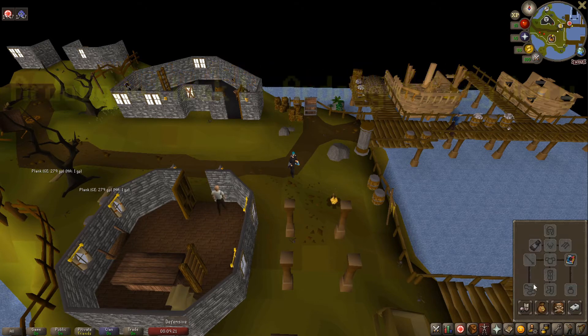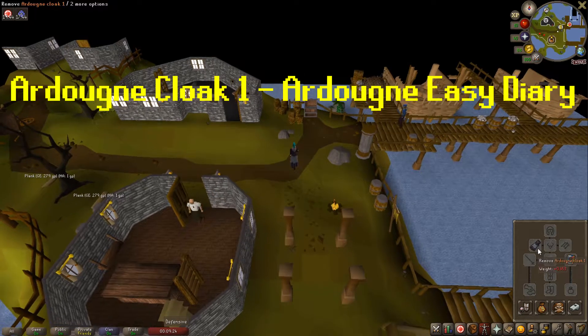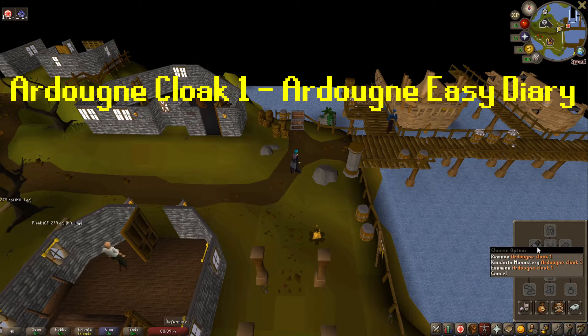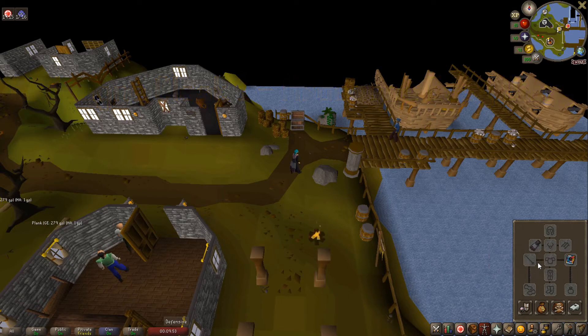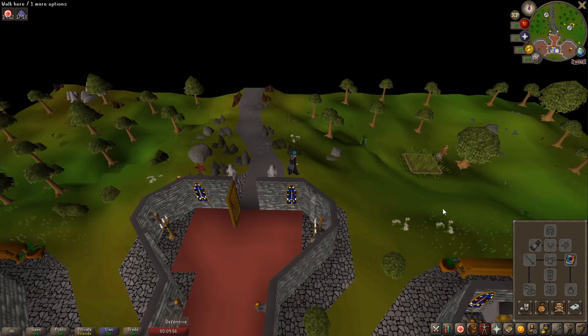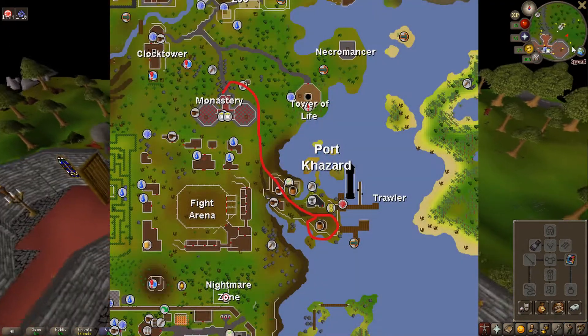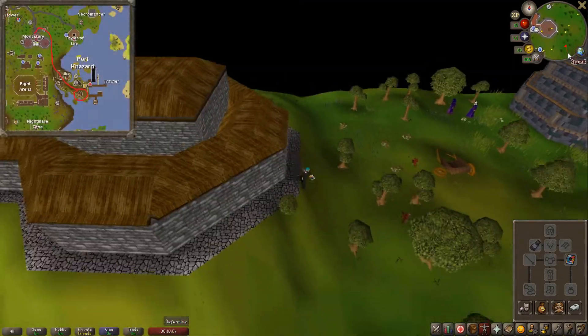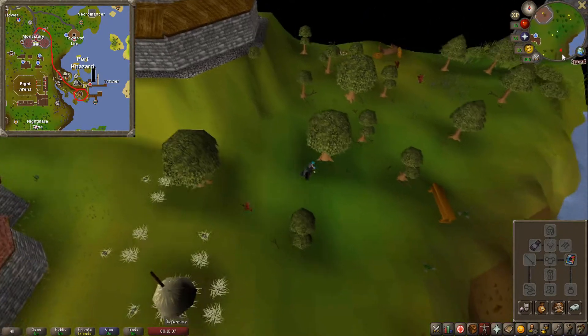The second way of arriving at this location is using the Ardougne Cloak 1. This cloak requires the Easy Ardougne Diary to be finished. If you do not have that, I will be showing a third way momentarily, which will be the longest way as you will have to walk. The second way would be to teleport to the Kandarin Monastery and simply run south to arrive at Port Cazard.